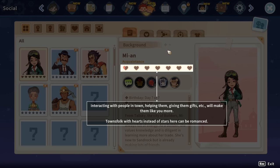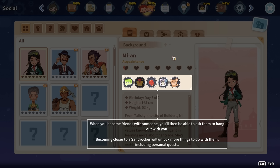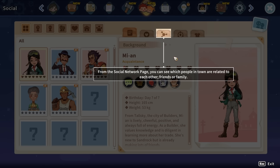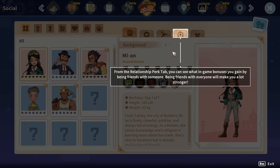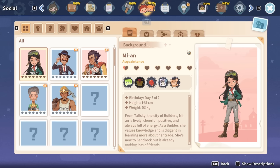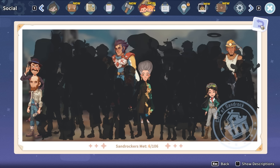From your social page you can check on relationships with the people of Sandrock. I've already got half a heart with Mian, which is almost as much as I ended up with last time — so more effort is definitely required. You can filter through friends, acquaintances, strangers, etc. If you've got hearts you can romance them, and you can ask them to hang out. From the preferences page you can record which gifts each member of the town likes and dislikes. From the relationship perk tab you can see which in-game bonuses you gain by being friends with someone. Every time you meet a new person, their portrait will become available.